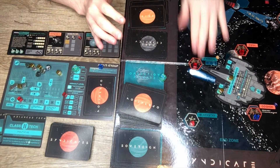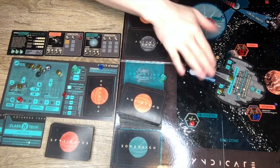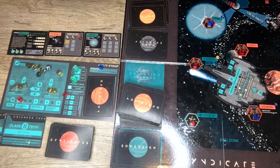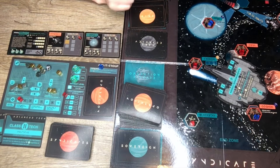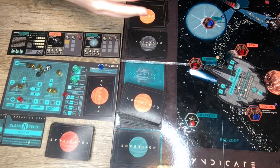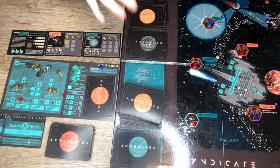Just the threat that you may try to take a base allows some really great trading and negotiation to happen. Maybe Blue doesn't want you to take their base, so instead of wasting all your crew and risking die rolls, maybe Blue says, 'Hey, how would you like five credits to just leave my base alone this turn?' That's a good offer — maybe you take it. These are the kinds of choices available to you in Syndicate, and I think they add to the charm, intricacy, and depth of strategy in this game.